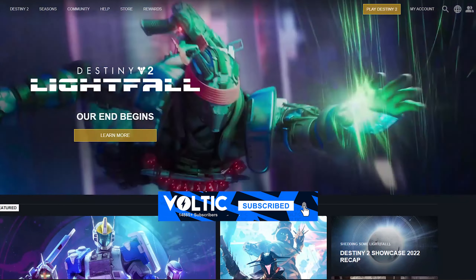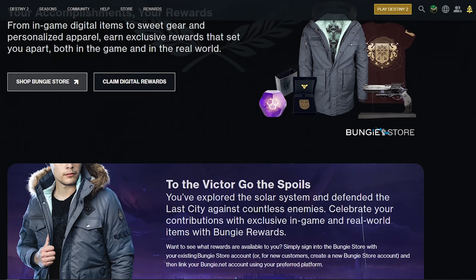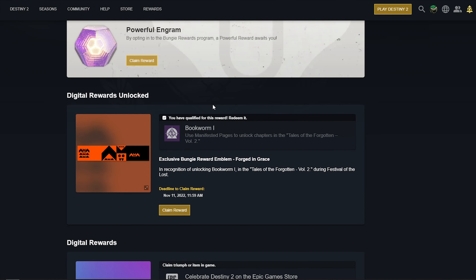Head over to the Bungie.net website once you're signed in with your account. Once you're signed in, click on your profile, then head over to Rewards. Once on Rewards, claim digital rewards, and from there you're going to be seeing the Pareidolia emblem.